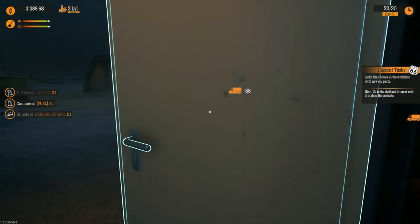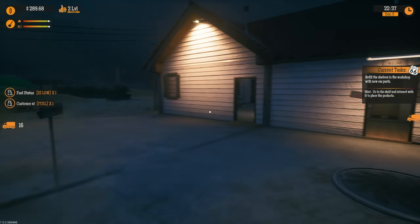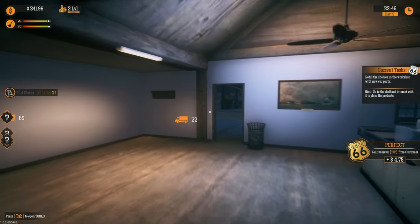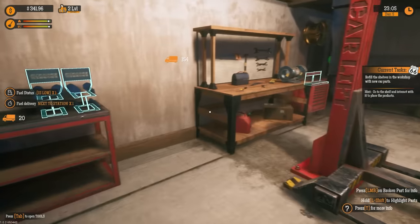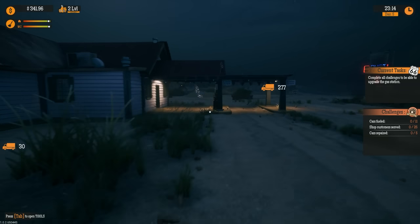I got somebody at the fuel place and the fuel guy is pulling in right now. I gotta go fill up a customer's car first — don't go anywhere, I'm here, I'm sorry! Nailed it! Fueling up — task completed. Complete all challenges to be able to upgrade the gas station.